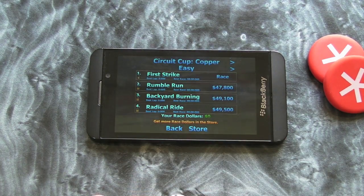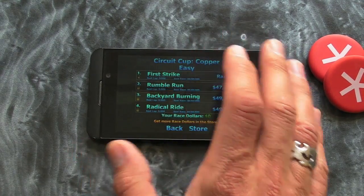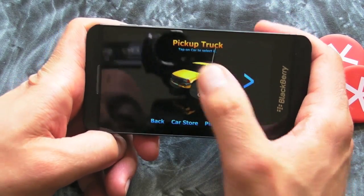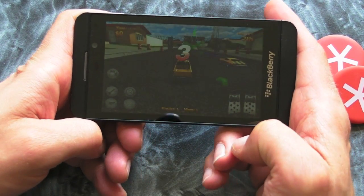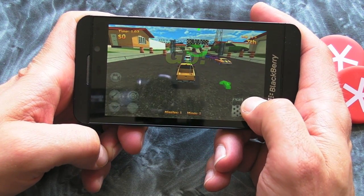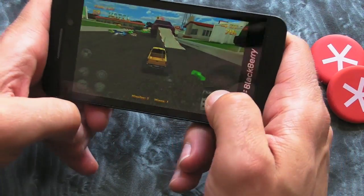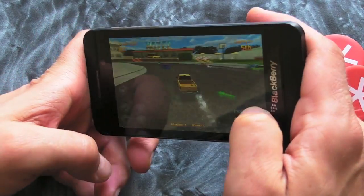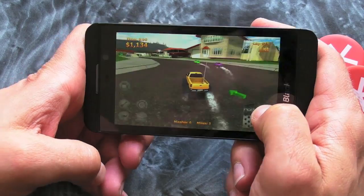But let's show you the game in action anyway, because that's where the fun's at. So we select our car. We've got an accelerator and brake on the right-hand side, and we obviously use the tilt controls. Over on the left-hand side there are some buttons because we also get some missiles and stuff like that, which is kind of fun.